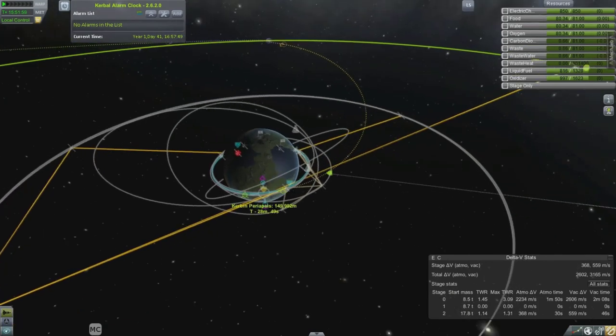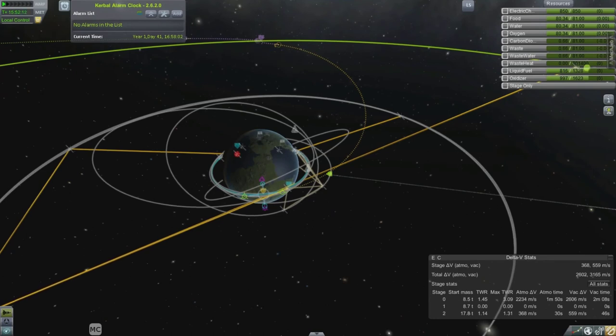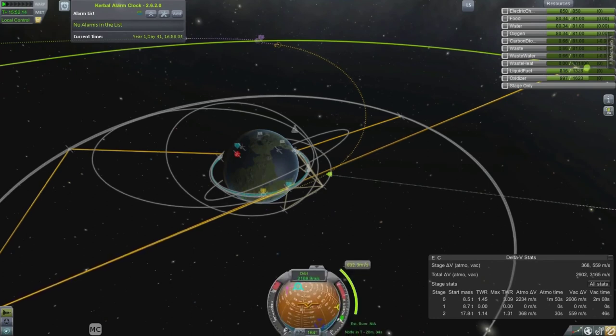We created a lander and put it into orbit. I'm setting up my encounter here with the moon. I actually threw out a satellite around the moon — a communication satellite — so we'll have to use that to transmit data back from the surface of the moon.